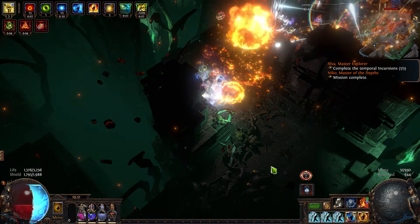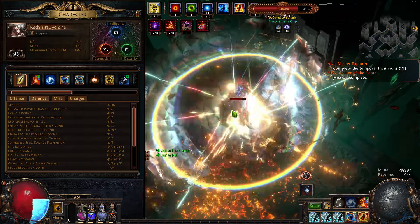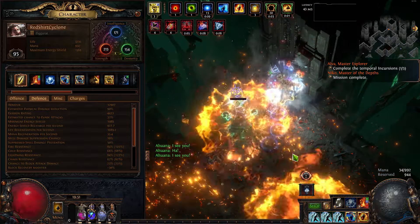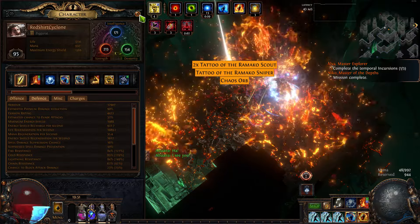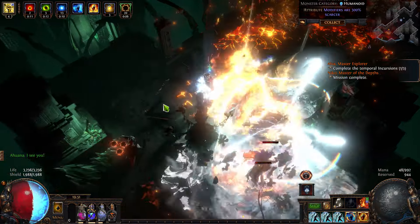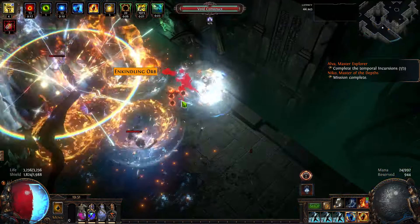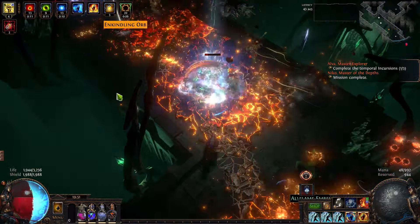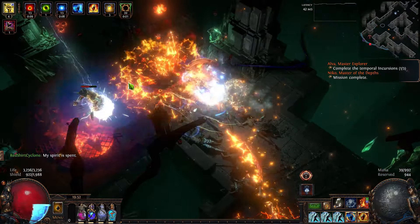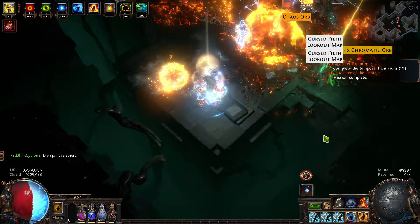I am taking some serious damage over time. Look at that regen — I get 1,900 energy shield per second and it's not even going up. Plus 1,600 life per second. But it wasn't draining my life, just draining my energy shield. I wonder if I could use Zealot's Oath to recharge my energy shield, so my life regeneration will go to the energy shield. I'd have to get way more energy shield for that to work well.